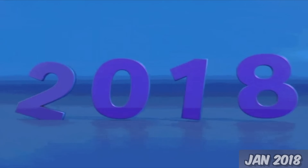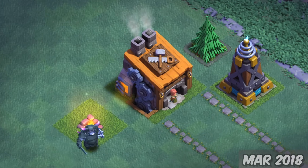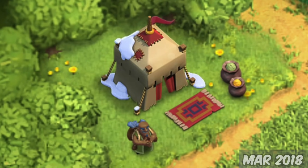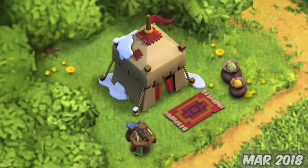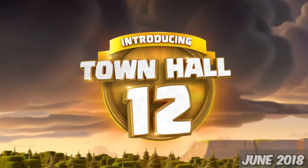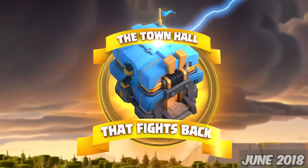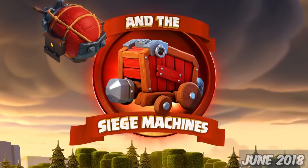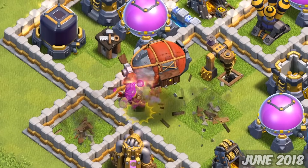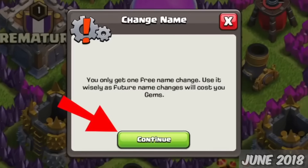So now we're at 2018, and on the 5th of March, the new Builder Hall 8 was added, introducing the new Mega Tesla. Over on the home village, a new feature popped up, the Trader. About a month later, on April 9th, a number of Clan War tools were added. And on the 11th of June, the biggest update in a while — Town Hall 12. With Town Hall 12, we got Siege Machines and the Siege Workshop, included with that was the Wall Wrecker and the Battle Blimp. A new troop, the Electro Dragon, and you could now change your name multiple times as long as you had the gems for it.